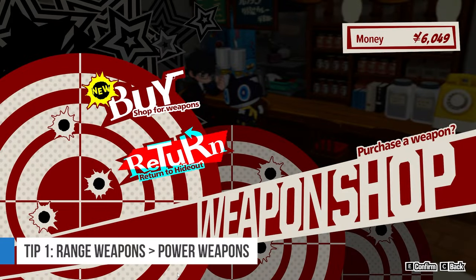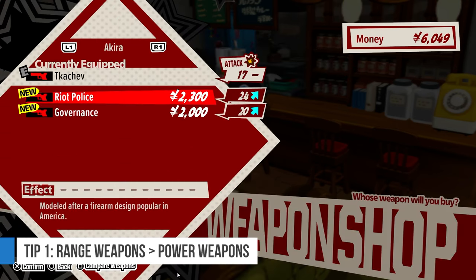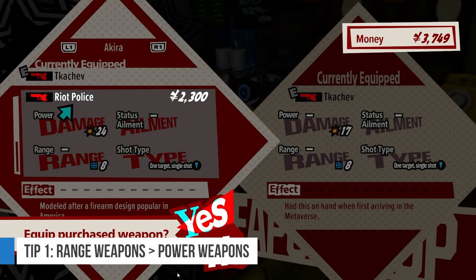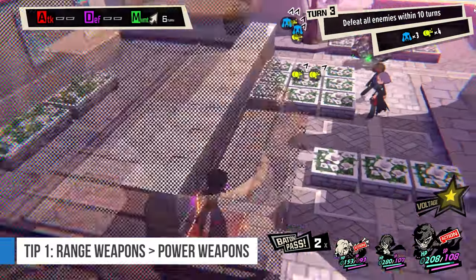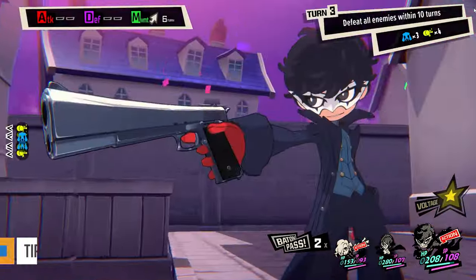Number 1: this is a personal choice and has always served me well in my playthrough, but always go for weapons with more range. In the shop, whenever weapons are available, you will usually have two options — one with more damage and one with more range. Range is the way to go. Range gives you more options in terms of positioning, dodging revengers, and more. It also lessens the times when you have to forfeit your turn because you don't have anything to do.